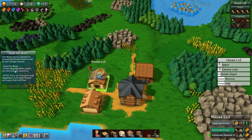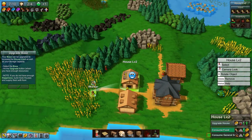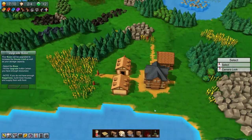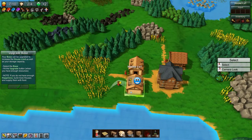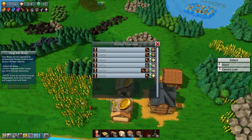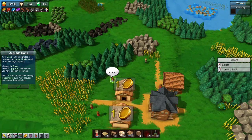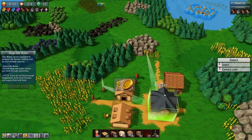Now we need to select the base and upgrade it, but we don't have enough happiness. They're not happy because they're not getting any goods. So I'm going to have one worker take goods to that house. Eventually I'll tear these down and move the houses to a bigger area, but for now let's leave them and place one more worker to gather wood and bring it back to the main base.